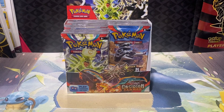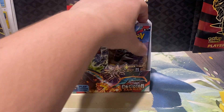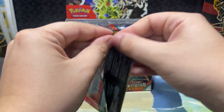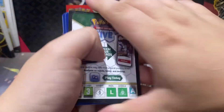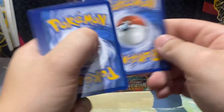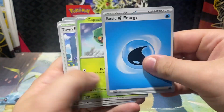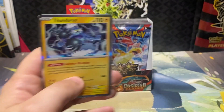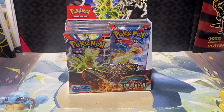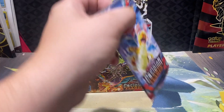Let's go. A little Squirtle right there. Water — Capsakid. Capsakid's a fun little Pokémon. Thundurus. And that cute little Togepi — Togepi has a cute art in this one. I like that Togepi art.